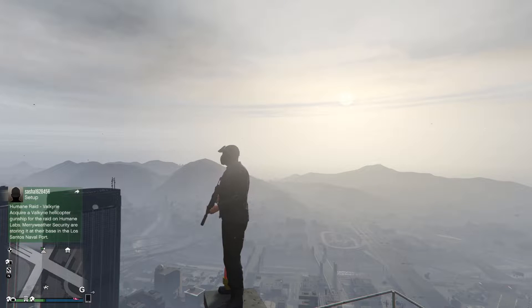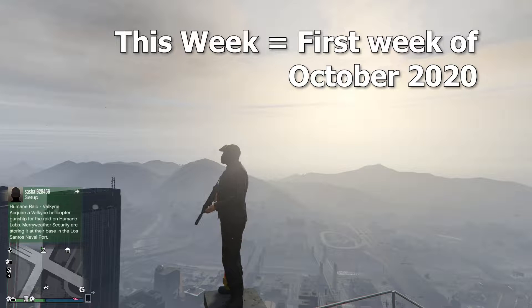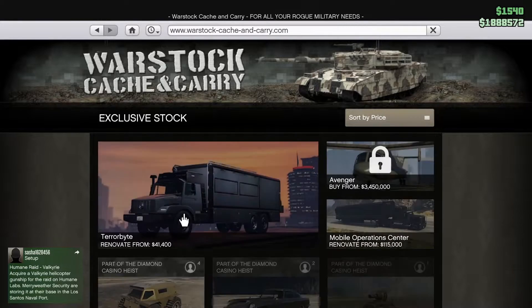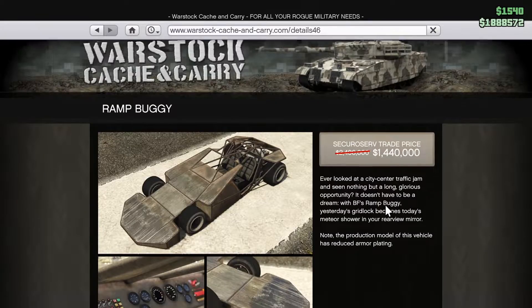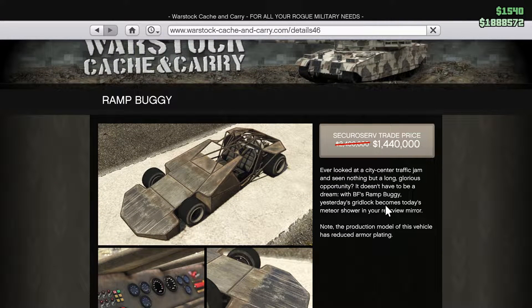It's time to go broke again in GTA Online because this week the Ramp Buggy is on sale, and it's been one of my favorite vehicles ever since I laid eyes on it. Phantom Wedge is also on sale this week and I don't think I have enough money to buy them both, so let's buy this one.